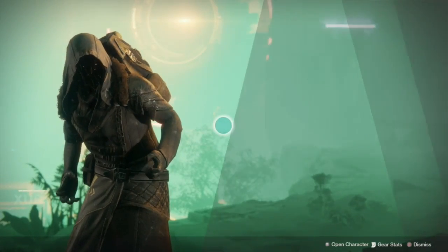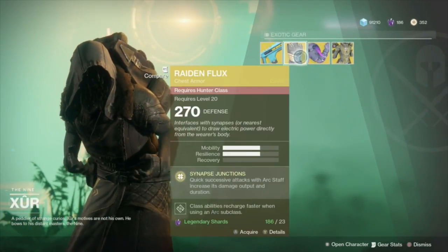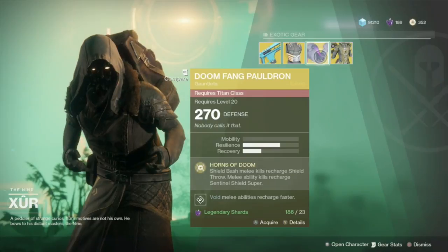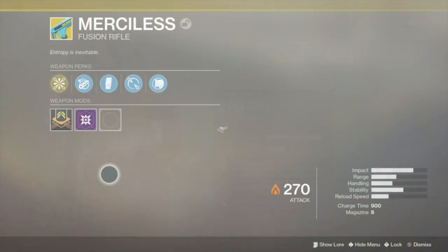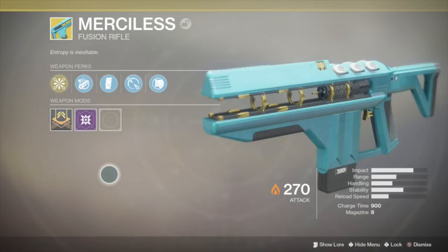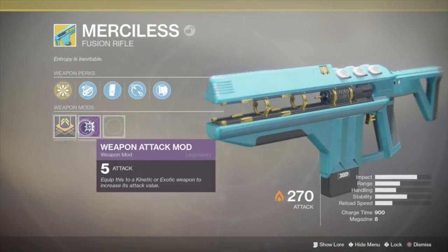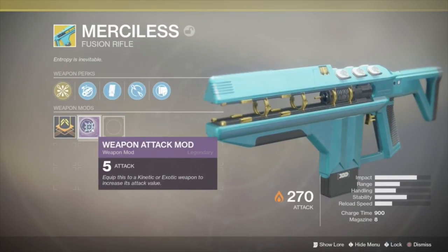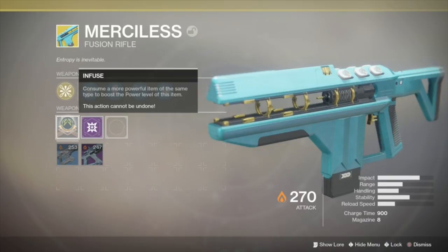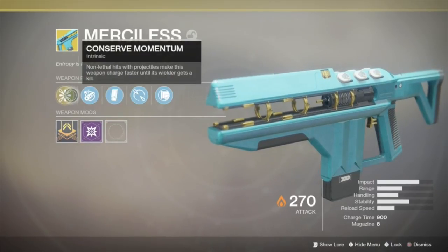I'm not gonna lie, I was a little disappointed with the items that Xur has in stock this week. He's only carrying four items — one exotic weapon and three pieces of gear, one for each class. Now Merciless is a very good weapon; I think it's one of the best weapons in the game right now and it's very cheap too. It only costs 29 legendary shards, so it's definitely a must buy. I already had Merciless from a random drop in an exotic engram on my Hunter, but since it was so cheap I actually decided to buy a second copy for my Warlock.